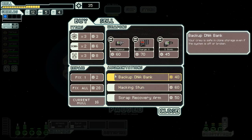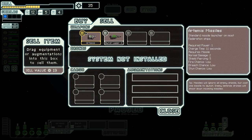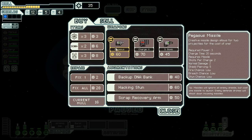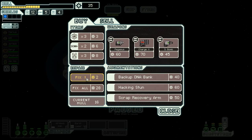There's a hacking stun — all crew inside a room during a hacking pulse will be stunned. Backup DNA keeps your crew safe in clone storage even if the system is off or broken. But we also have weapons available, and weapons would be nice. If I sell the Artemis I get 19 scrap — that'll get me to around 50 or 54. There's a Pegasus missile that ignores enemy shields but costs a missile each to launch. I'd rather have this charge laser weapon, which can charge multiple times giving it additional projectiles.